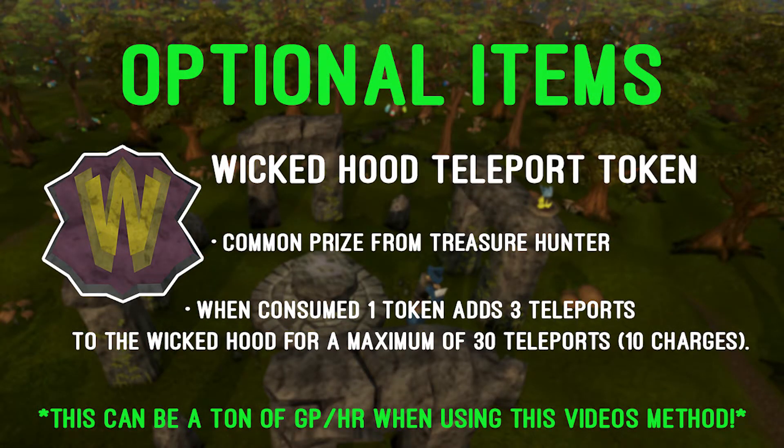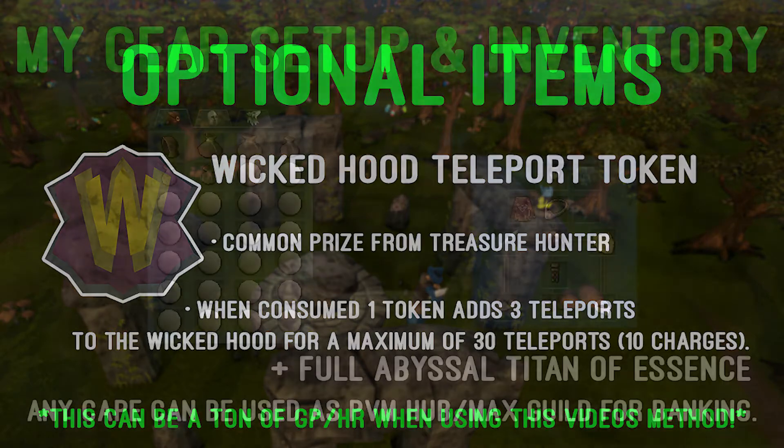As an optional item, you can also use Wicked Hood Teleport Tokens, which are a common prize from the Treasure Hunter. When consumed, the Wicked Hood Teleport Token gives 3 teleports per 1 token to the Wicked Hood at a maximum of 30 teleports max charge, or 10 tokens. This can really add up to some insane GP an hour when using this method.